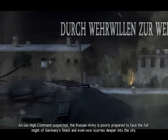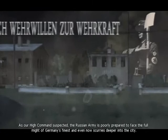Mr. Stalingrad. As our high command suspected, the Russian army is poorly prepared to face the full might of Germany's finest, and even now scurries deeper into the city. We've driven back the local Bolsheviks, and they marshal the remaining forces in the so-called Red Barracks.